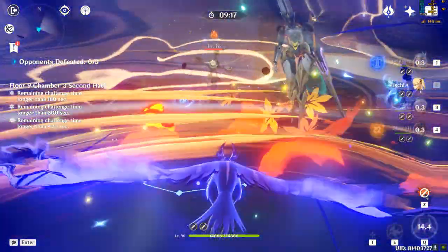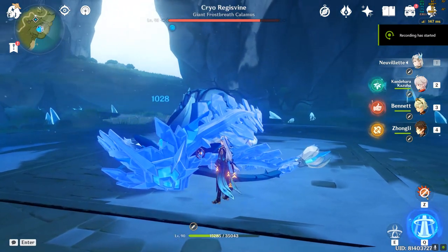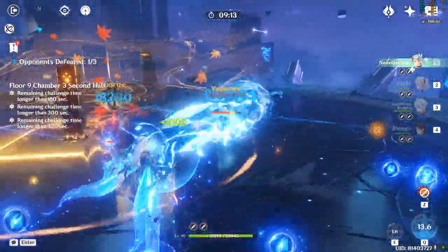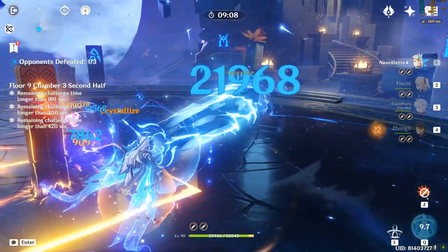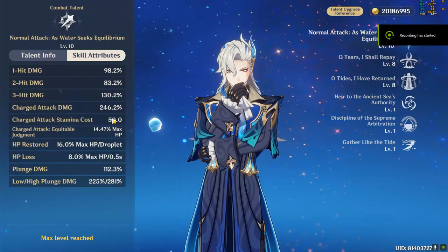Being a Catalyst user, his normal attack consists of three continuous strikes dealing Hydro Damage with attack multipliers. These attacks deal very little damage, but his main source of damage comes from his charged attack, unleashing a strong Hydro Pump that deals Hydro Damage along its path, scaled on Neuvillette's max HP.